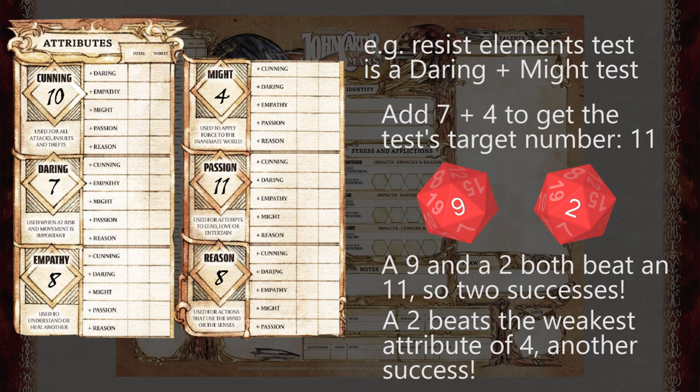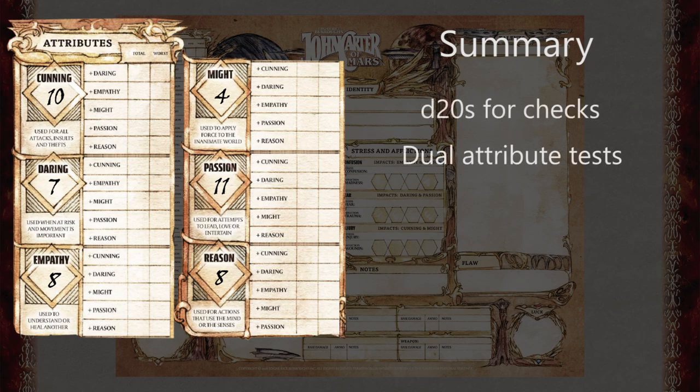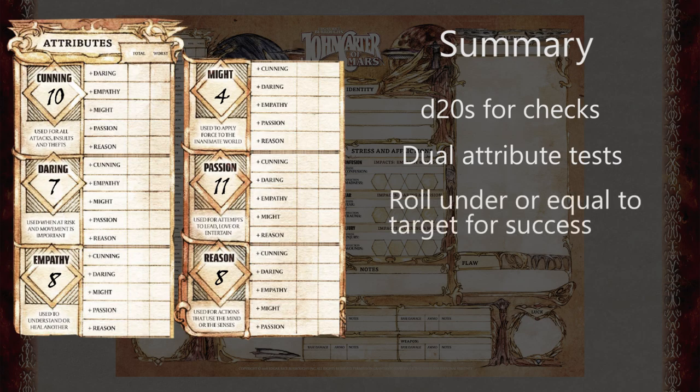So if you rolled a 2 and a 9, that's two successes for each getting in at or under 11, as well as a third success for that 2 being under your weakest score of 4. This is, in essence, the 2D20 system — it uses d20s in a dual-attribute test with a roll-under paradigm for success.